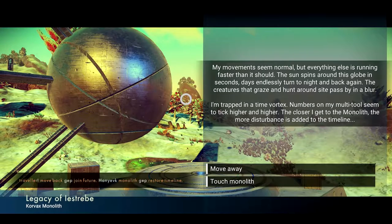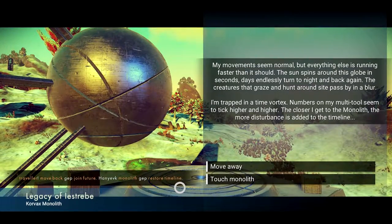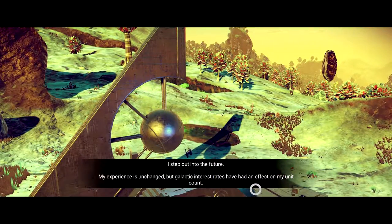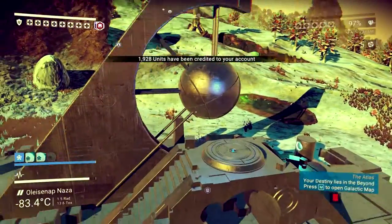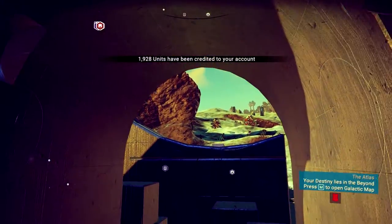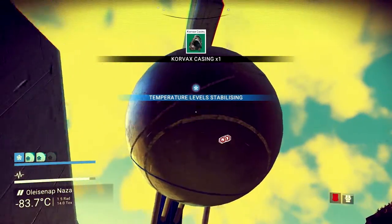Move away or touch the monolith? I think touch the monolith is the right one here. Traveler, move back. Join future. Move away then. I step out into the future — my experience is unchanged but galactic interest rates have had an effect on my unit count. I'm going to get some free units — 1900 odd units. Did I get a word? Atlas word for galaxy.